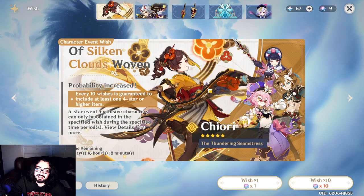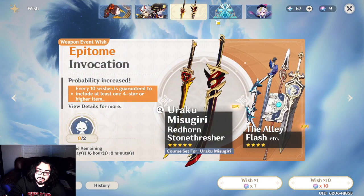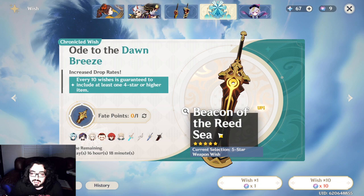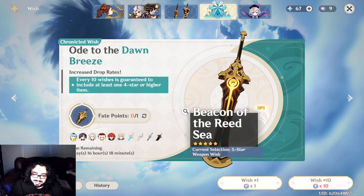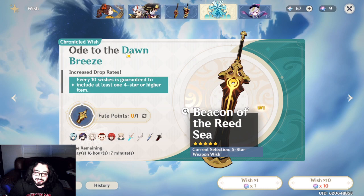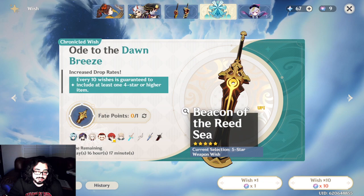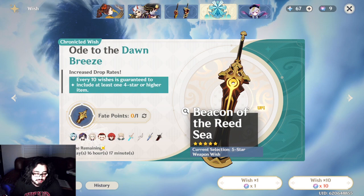Really quick talk — should you spend any of your primos on the standard banner? For 90% of people, no. Not really worth it. I did a couple 10 pulls just in case and didn't get anything. For characters, don't really go for cons — I don't think you should try to go for Diluc, Jean, or Mona unless you really like one of them or want Jean for Furina teams. Otherwise just get Baizhu. None of these characters you should really go for cons for.